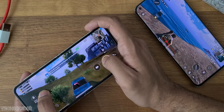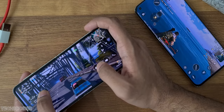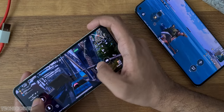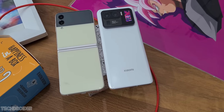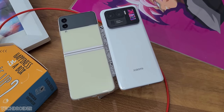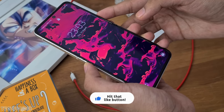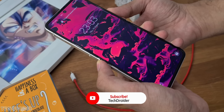Here it is: Xiaomi Mi 11 Ultra vs Samsung Z Flip 3, the battle of innovative flagships. Looking at these devices, all I can say is we have come a long way. Both have a hole punch display and both have a secondary display at the rear. The Z Flip cover display is 1.9 inch, which you can use to get notifications, change music, and more.